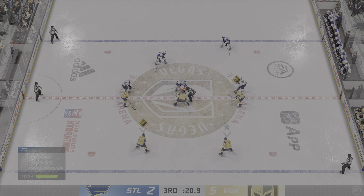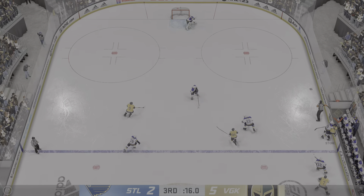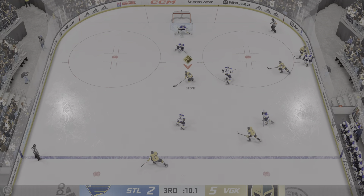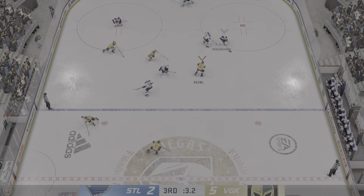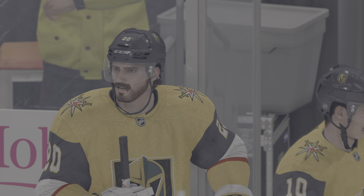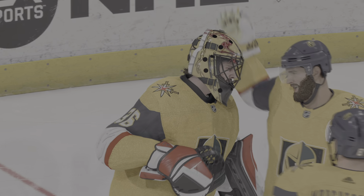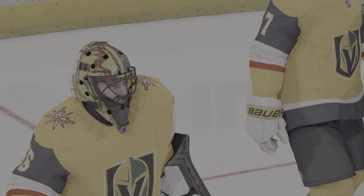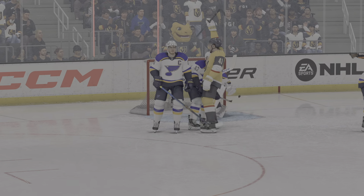Both centers ready to take the draw. Gains possession inside the neutral zone, moves the puck down low. And as the final seconds tick off the clock, the fans acknowledge what they just saw tonight. Final horn sounds, and we are all done with this one. Vegas draws first blood as they take the series lead. A solid game for them — now they've done it. Game by game, chip away at your opponent's confidence. Great night of playoff hockey, and we'll do it all again when we see you next time here on EA Sports.